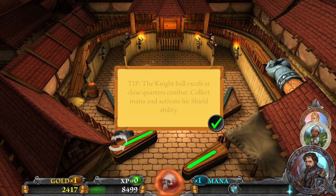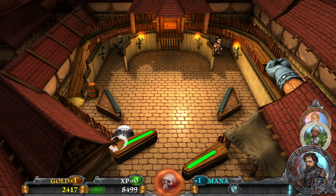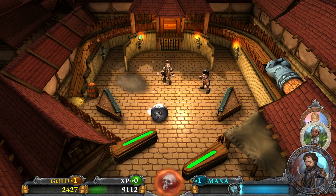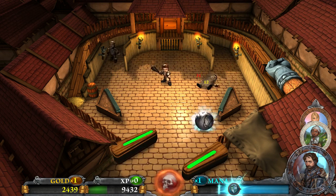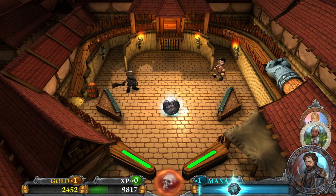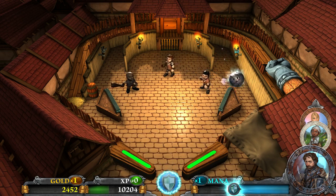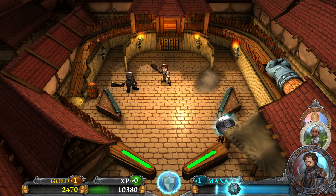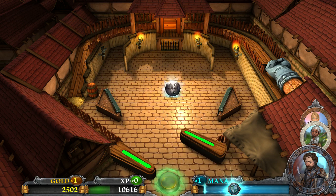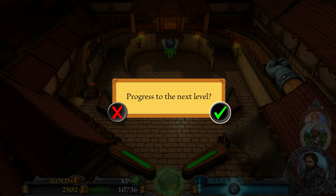Rise, my friend — revive! The knight ball excels at close quarters combat. Collect mana and activate his shield ability. Let's see what this guy's got. Take a watch out for those parries — they send me into the gutter. Shield! Shield actually stops us from going down there.